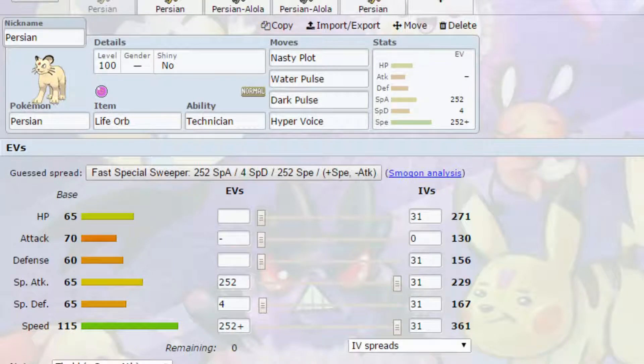Hello and welcome back to another episode of our Pokemon competitive guide video. Today we're covering Persian and Alolan Persian as well. I've got two generic sets for Kantonian Persian, two for Alolan Persian, and then a Dynamax set for Kantonian Persian.